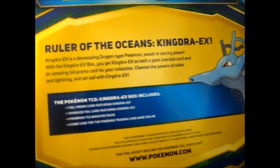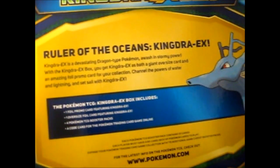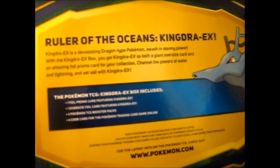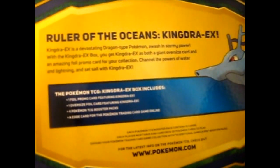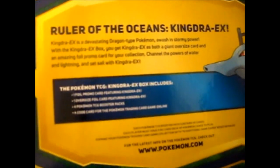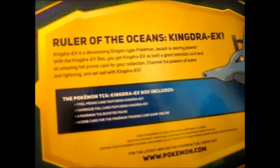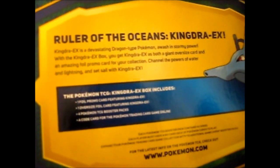Kingdra EX is a devastating Dragon-type Pokémon. It's a seahorse, awash in stormy power. Within the Kingdra EX box, you get — well, I already said all that. So channel the powers of water and lightning, and set sail with Kingdra EX.